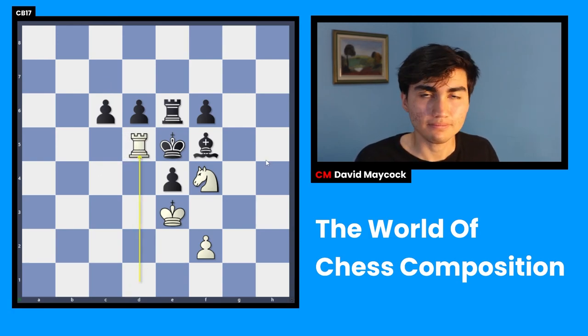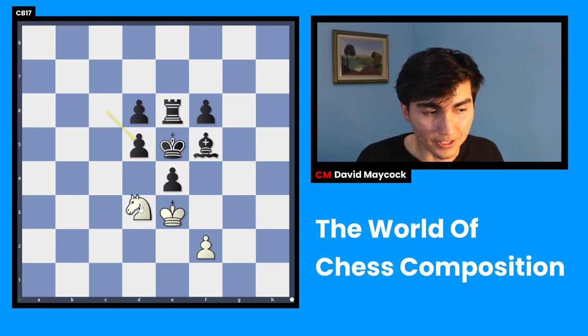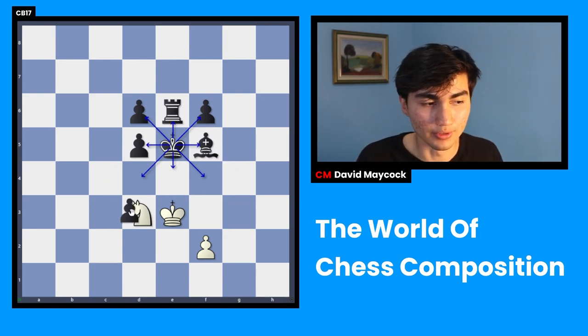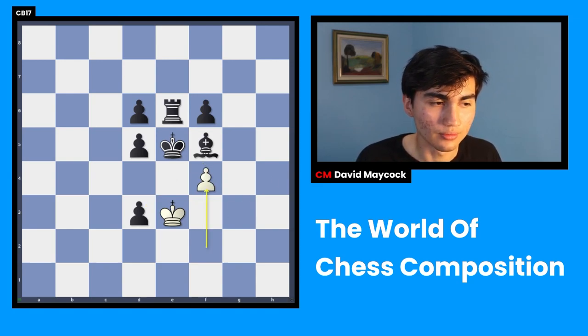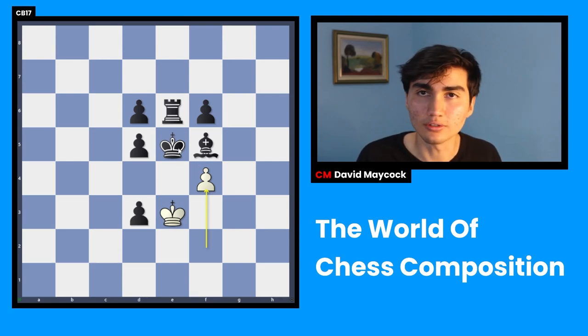Rook d5. Black has to take, right? Forcing moves once again. Knight d3 check. Can the king go anywhere? No. The king is kind of in a jail. The only move is exd3. But now the final move: f4 — winning with a pawn checkmate. It looks ridiculous. Black has a thousand pieces. White only has one. Yet white checkmates black, because black is just in a little cage.